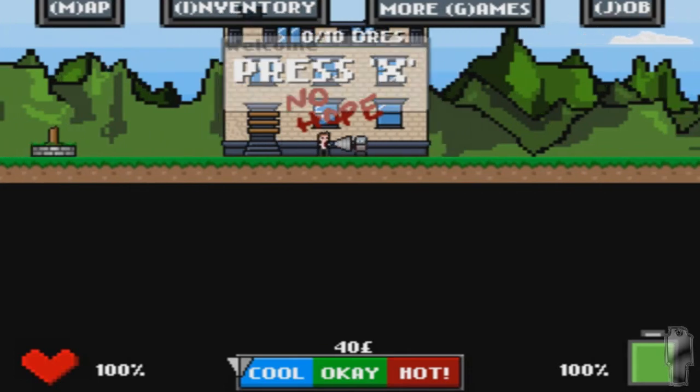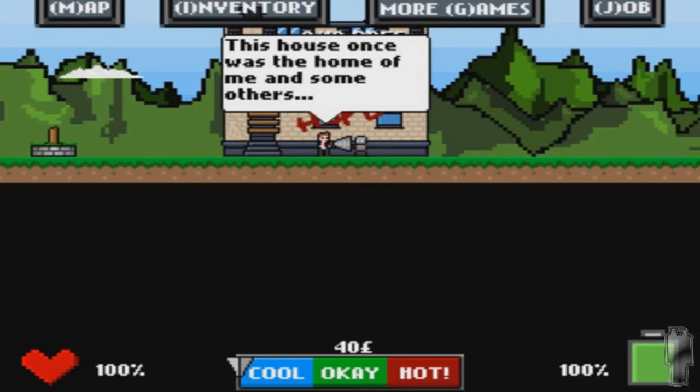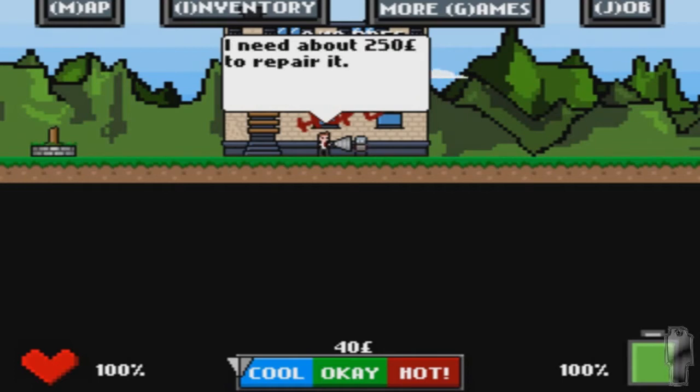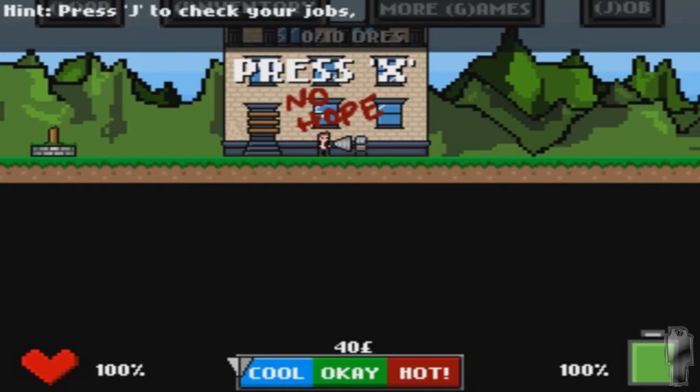No hope. Well, that's positive, isn't it? Welcome to Utopia, or what's left of it. This dumb storm destroyed nearly the whole town. This house once was the home of me and some others, but they left after the storm. Please help me rebuild it — this should attract some people to move here. I need about 250. You just got your first job. Press J to check your jobs, I to check your inventory, and M to open your map.